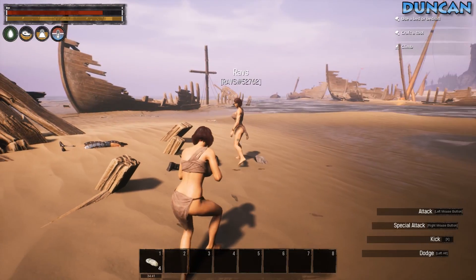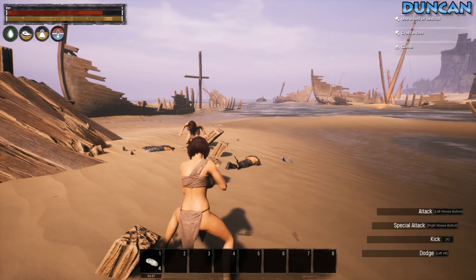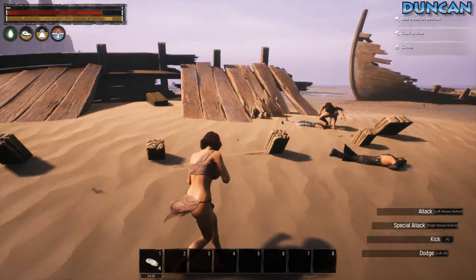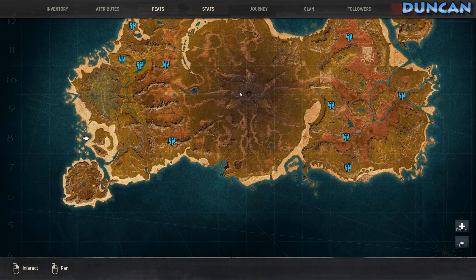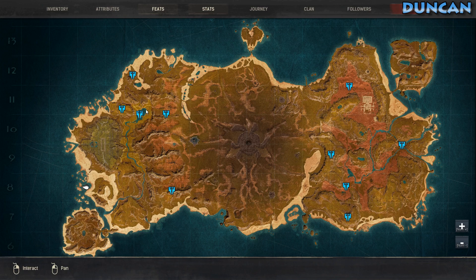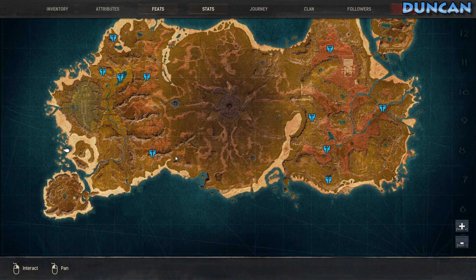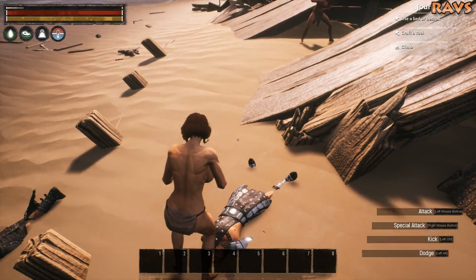Hello and welcome to Conan Exiles. This is the new map, the Isle of Siptah. It came out like last week and we have a whole new map. Look at it, it's huge. There's a big volcano thing in the middle and a bunch of like wild surges. It's a lot different to how I remember playing Conan, which was quite a while ago.